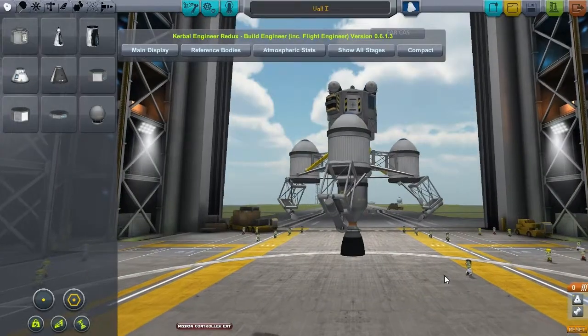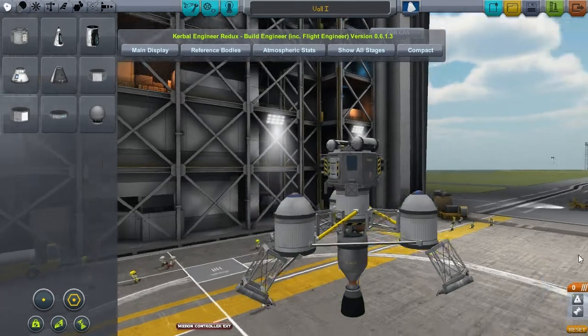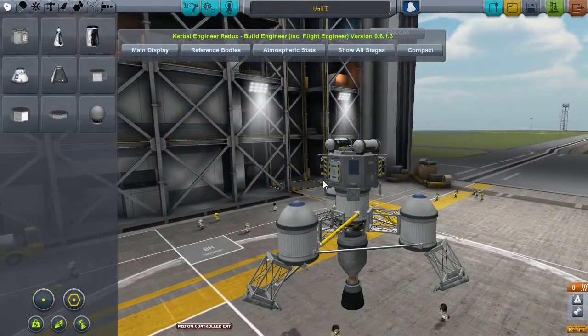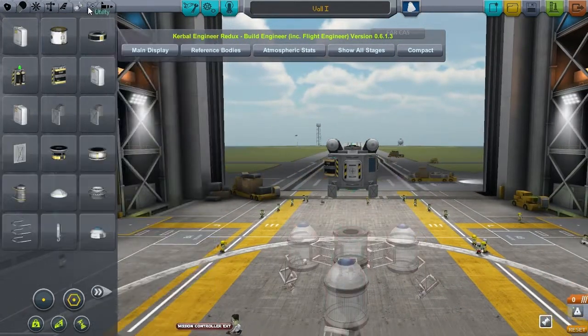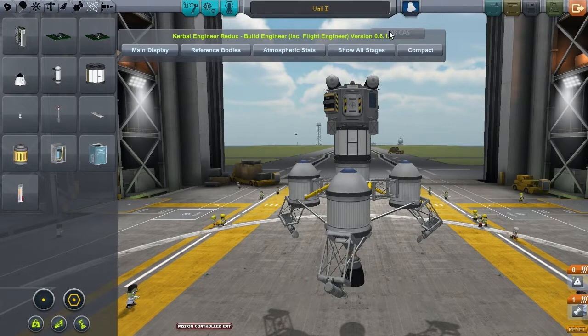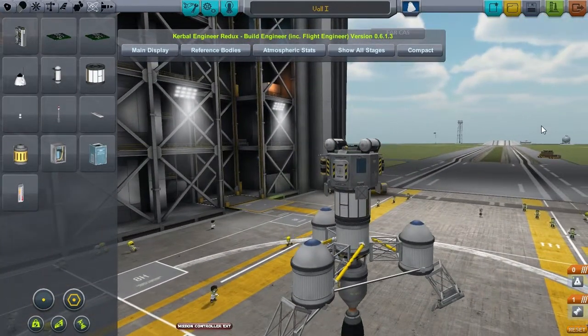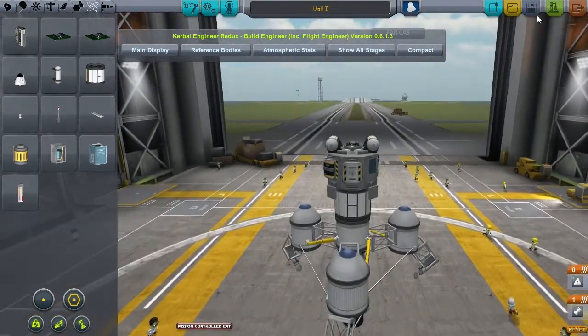We're going to launch something to Vol in that launch window, and we need some time to put funds together. This is the lander I've come up with — it has one of the newfangled nuclear engines and a lander can, but it will not be manned. It will serve to put something on Vol so that if Kerbals show up in the future, they can enter and do their science. One thing I forgot to add is the science laboratory, because the purpose of this mission, in addition to landing something on Vol for the first time, is to hopefully get a metric ton of science, allowing us to unlock more advanced techs for our interplanetary dreams.